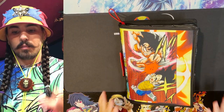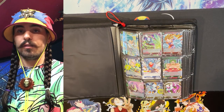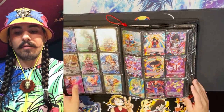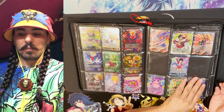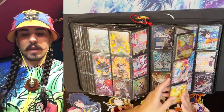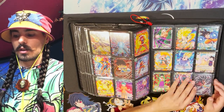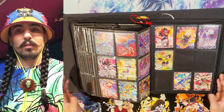This is my promos binder — promos from one through current. You can identify promos by the card code, and you can filter them on the DBS card game website. It's five copies per slot and I try to keep them all as parallel foils. Excess non-foil promos go in a bulk box for trading or deck-building for friends. For example, if I need something from tournament pack two of Unison Warrior I can jump right to that area and find my Vegetas, my Broly, my Fighting Against Fates — it's all there.